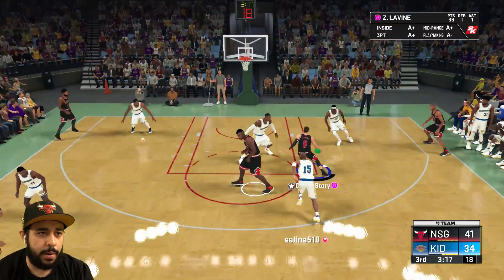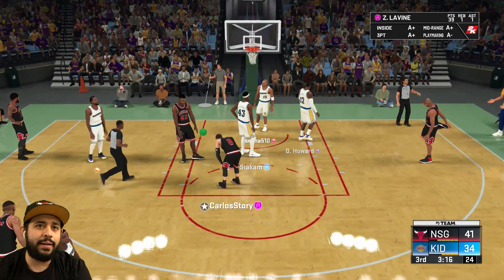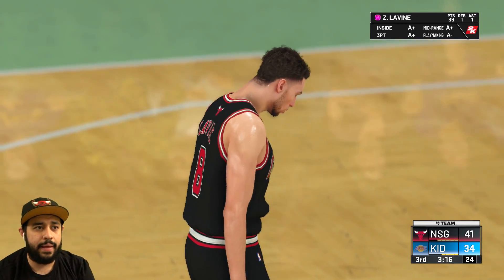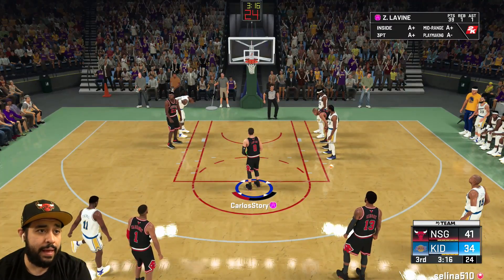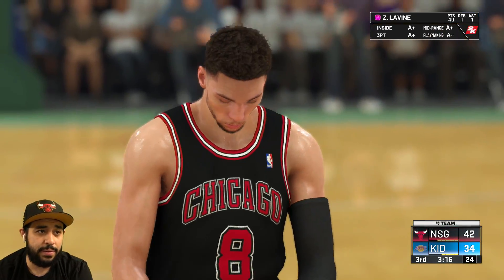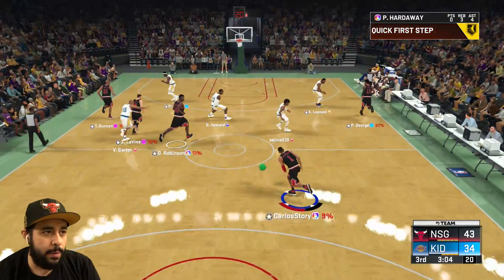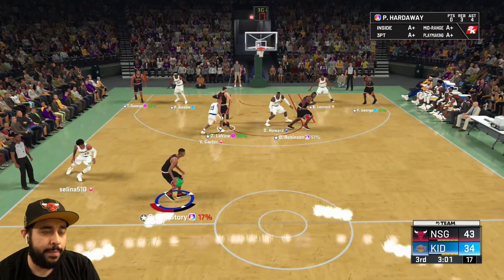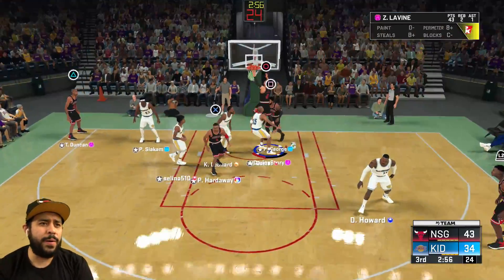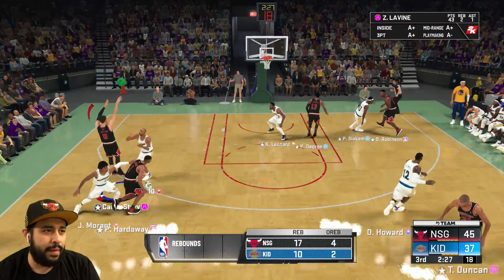This LaVine is just way too good. Excuse me, Vince Carter — I'm the better dunker. Give me that foul. He has this cheesy hop step where he just goes left, right, left, and then goes for the layup, so he's definitely gonna get fouled a lot with that animation. Every single free throw has been a green. I want to get a lob with LaVine — let me get a quick screen and try to go for the lob. Oh, that was beautiful! Step back and pull that three — nice and easy, wide open.